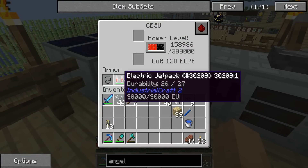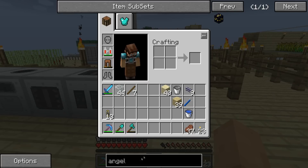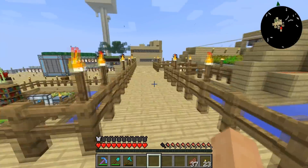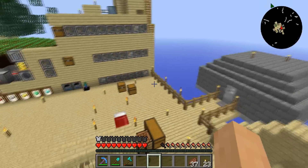The jetpack — that just goes in your armor slot. Oh. Oh. Oh. Beautiful. What's that? What's that? We're flying! Oh yeah, we're flying!